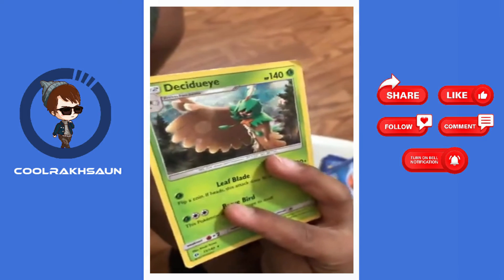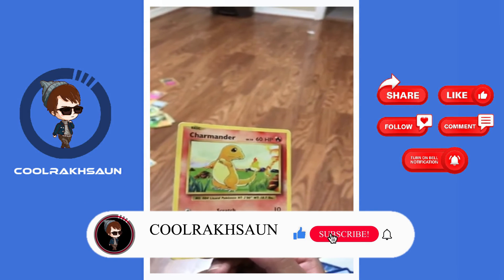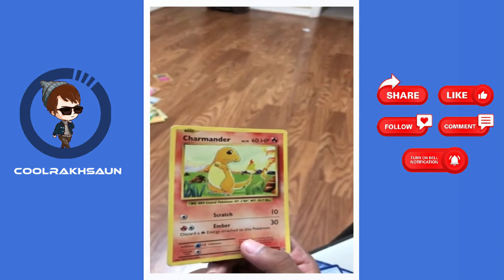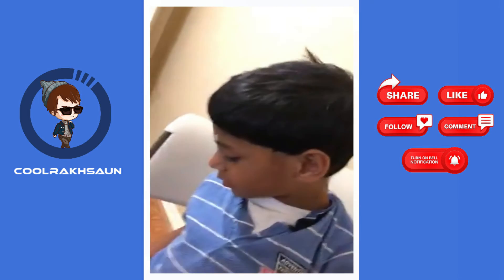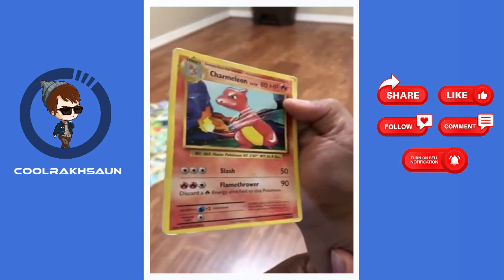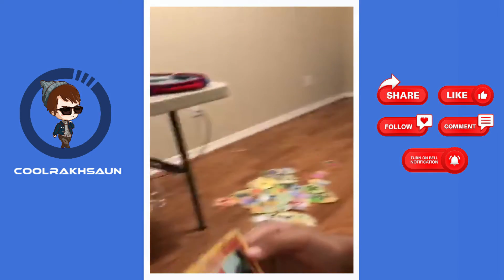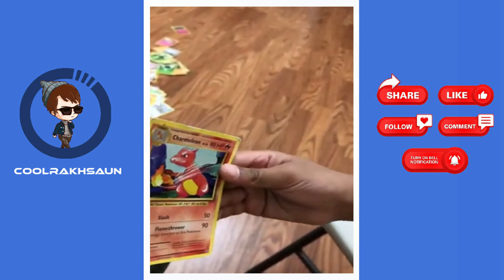Next one is Charmander — it's a fire type, 60 HP. Scratch does 10 damage and Ember does 30 damage. Next one is Charmeleon — it's a fire type like the last one and it's the evolved form of the last one. It has 80 HP and Slash that does 50 damage.